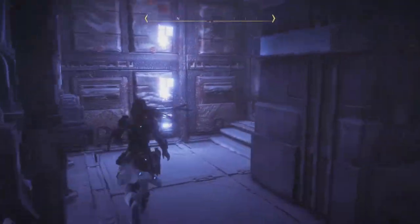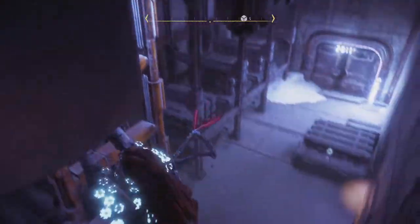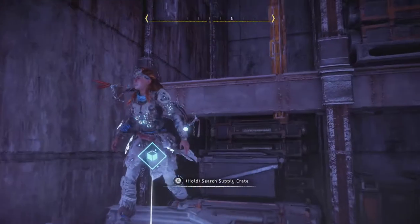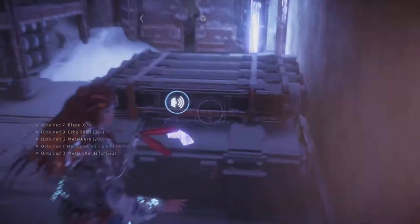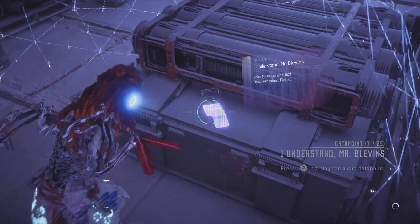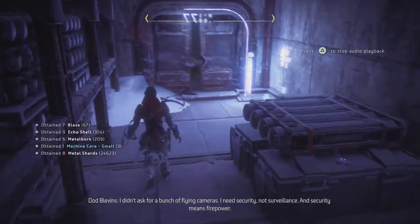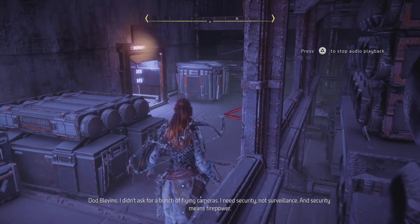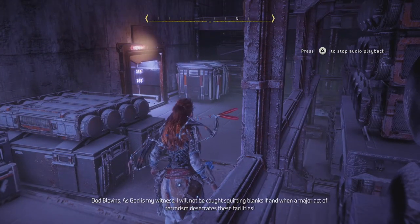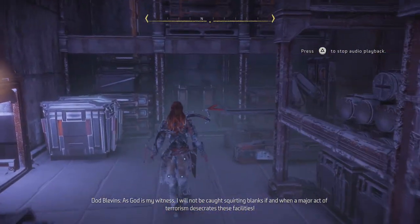Nothing here immediately but I can drop down. Right on top of a supply crate, which is always handy. And then this thing - another one from Dold Blevins. So Blevins is the guy we heard about already. 'Flying cameras? I need security, not surveillance. And security means firepower. As God is my witness, I will not be caught squirting blanks if and when a major act of terrorism desecrates these facilities.'